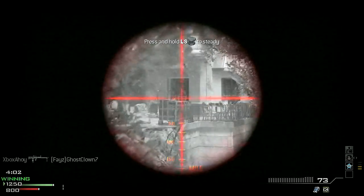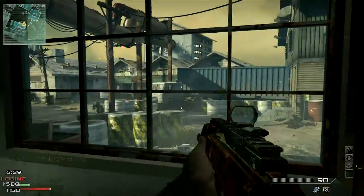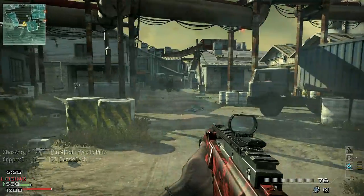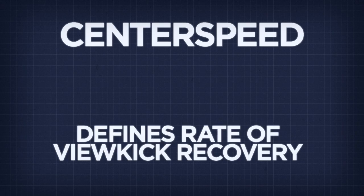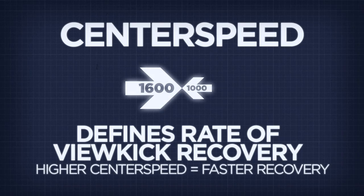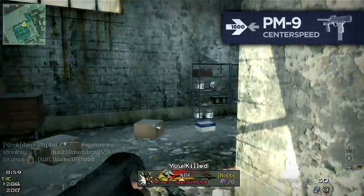Note that the effects of both view kick and gun kick are only temporary. After a brief delay, your point of aim will return to its original position. The speed of this recovery is governed by yet more weapon statistics, and this rate of recoil recovery can have a substantial effect on a weapon's performance. In the case of view kick, this statistic is called centre speed, and the higher this figure, the more quickly your gun will return to your initial point of aim. Note that gun kick also has similar, separate statistics that govern the rate of its recovery.